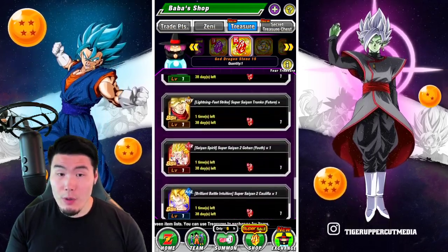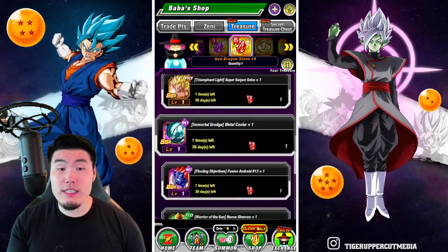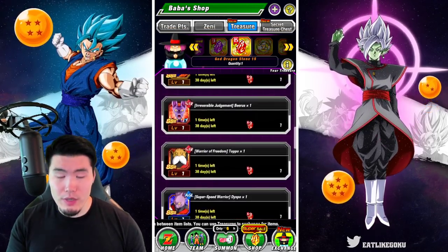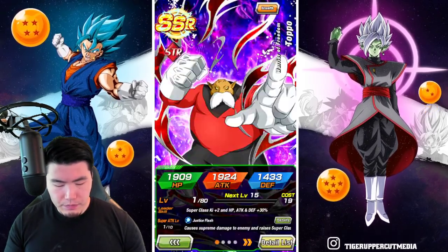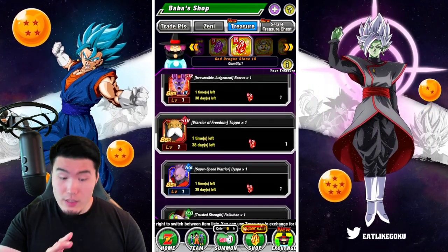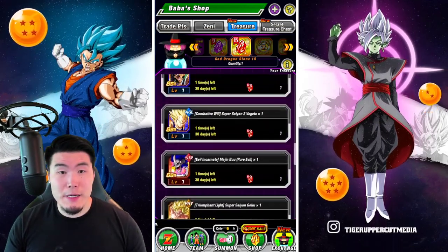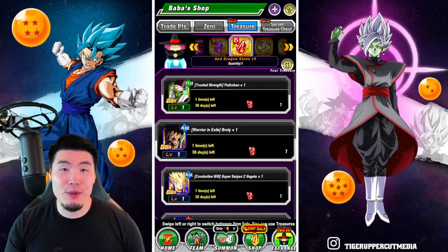If you're looking for supports, Metal Cooler is a very good Extreme support, whereas Toppo is a very, very good support — I think he might be an all-type support with his Extreme Z Awakening. So either way, Toppo is really good support; if you want an Extreme support, go for the Metal Cooler. And Broly's not a bad choice either.